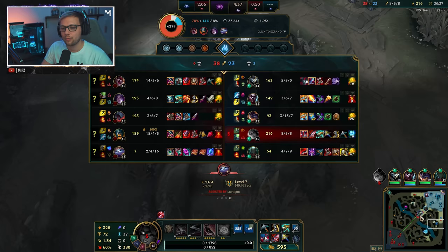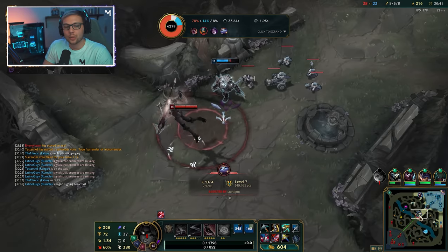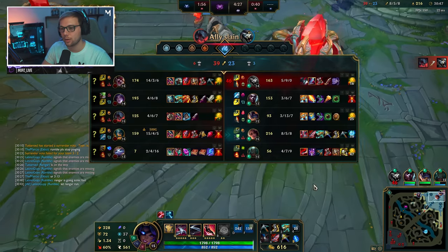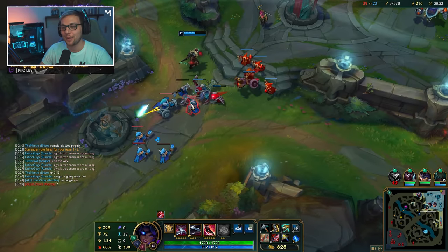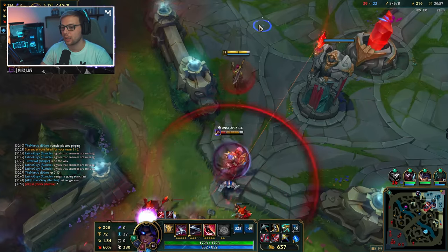As you can see we are very very strong and still able to potentially win this game, but it is pretty difficult at this point — mostly because our team is not really organized, and at this point our Rengar seems to be intentionally feeding. But with that said we're still going to try and do whatever we can.